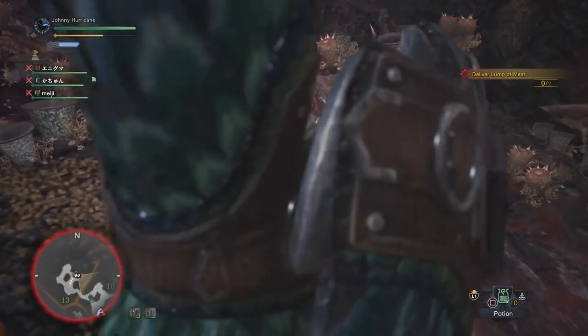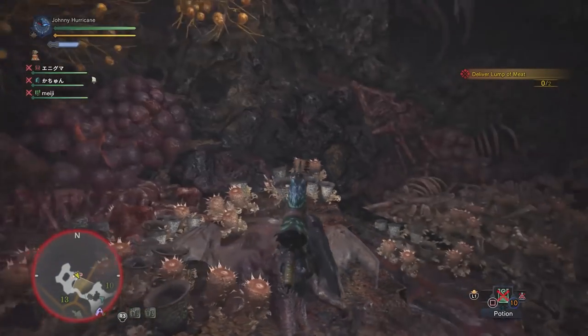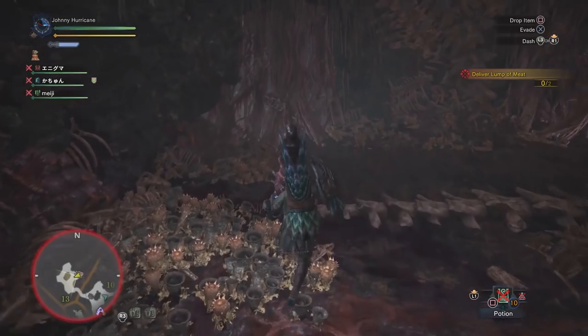The meat can be found in the bottom of the Rotten Vale at number 13. Start at the central camp, work your way through 12 to 10 and then 13 into the den, and then the lump of meat is on that corpse.